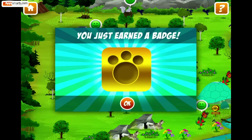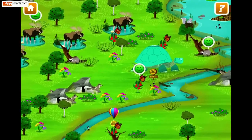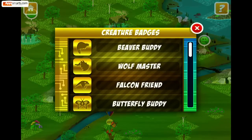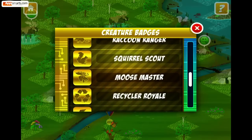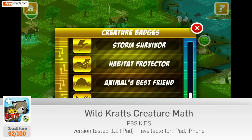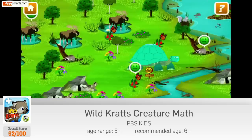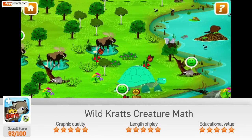Activate raccoon power! Congratulations! You earned a new creature patch. Raccoons use their front paws like hands and can even pick locks with their fingers.